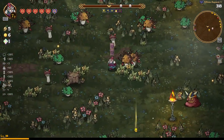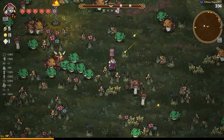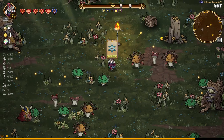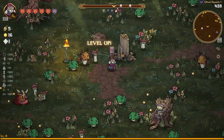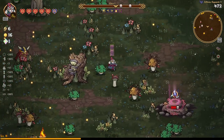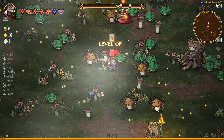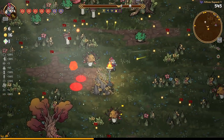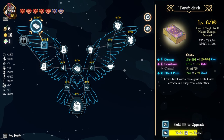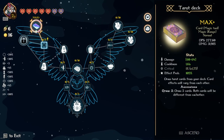Obviously the more health you have as Helga, the more damage you're going to do because her passive works that way. I didn't check this week's passive — it could have been cooldown or attack speed. I think it is attack speed this week, so it doesn't really help us for what we're going for, but it's still going to work. If you do this next week or the week after, you'll probably have a better time with cooldown or damage in her passives.